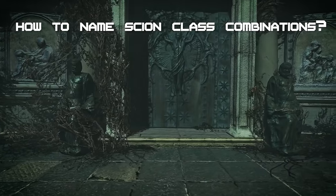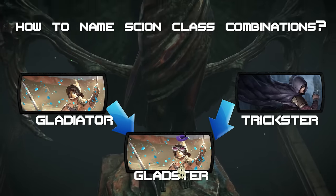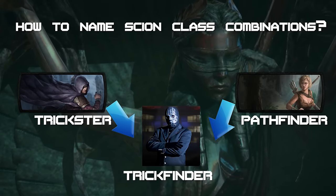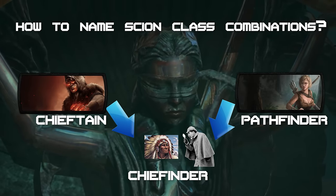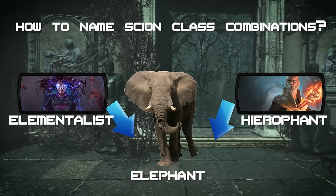On the other side of the spectrum we have the Guardster, the Inkster, the Deadster, Champster, Gladster, or even the Chiefster. I raise you the Trichomancer, Trick Finder, Trigonaut, the Gladi, Chief Eye, Chief Finder, Dead Finder, Inkeye, and yes — even the Elephant.